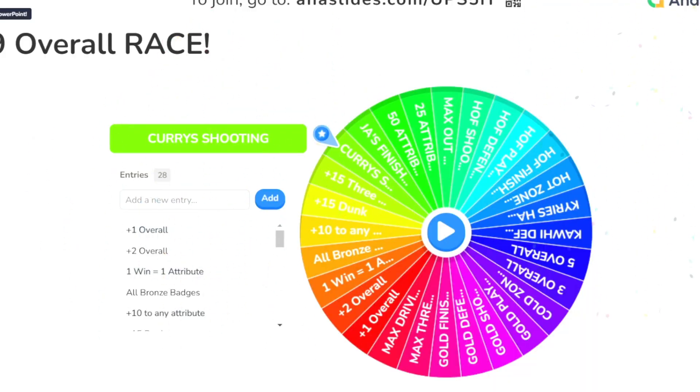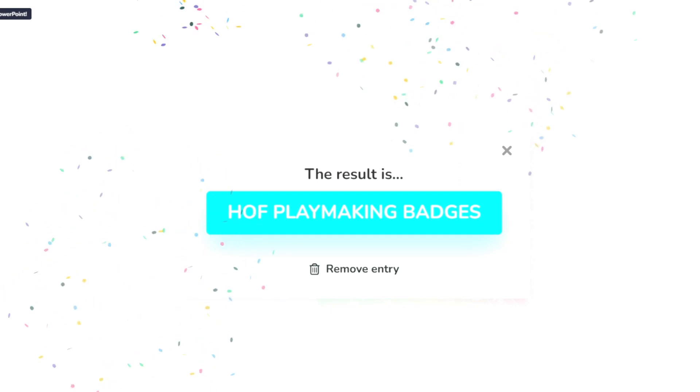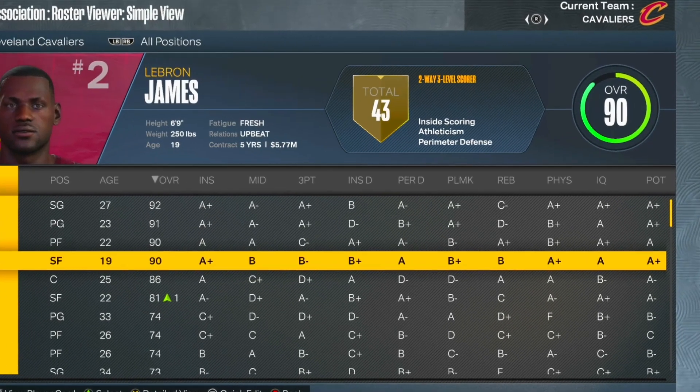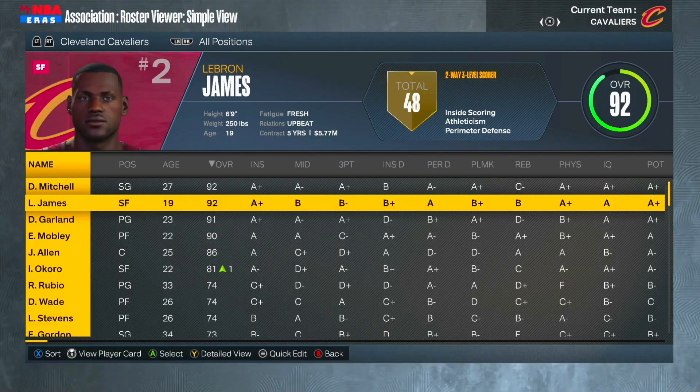Now let's spin the wheel and see what we get for LeBron. LeBron is going to get Hall of Fame playmaking badges — and I'm not gonna lie, that might be overpowered. LeBron before these upgrades is a 90 overall, and after these changes he is a 92 overall. So this race is really close at the beginning of season two.